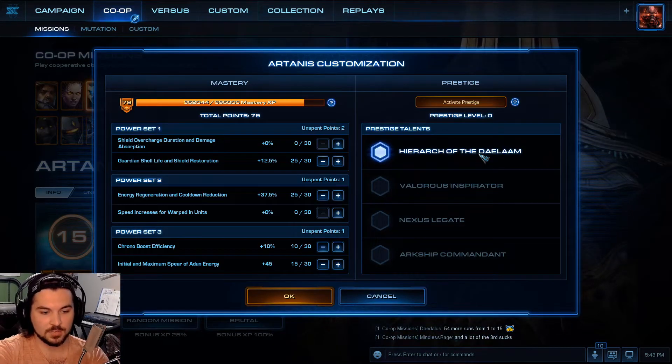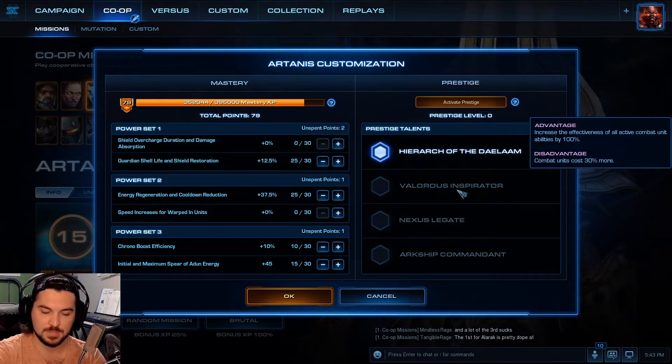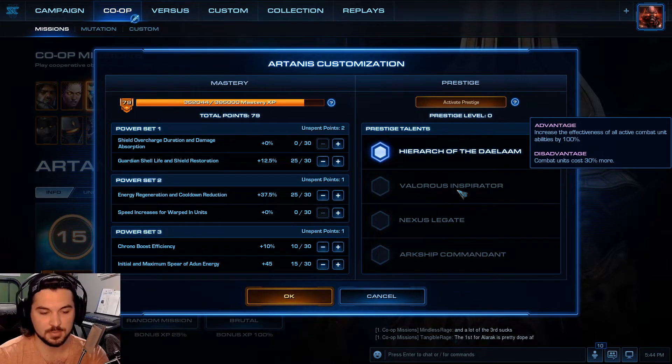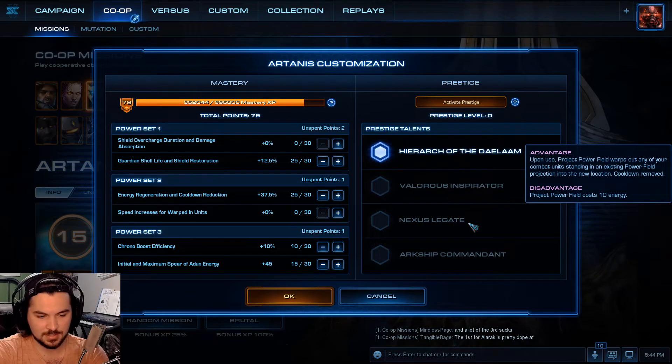Artanis. His normal one is Hierarch of the Daelam. His other one is Valorous Inspirator — advantage: increases the effectiveness of all active combat unit abilities by 100%. Disadvantage: combat units cost 30% more. Nexus Legate — upon use, projected power field warps out any of your combat units; other units standing in an existing power field projection can be relocated. That one's actually not bad — it allows you to have a sort of reverse mass recall. That's pretty good, actually.